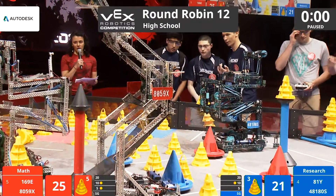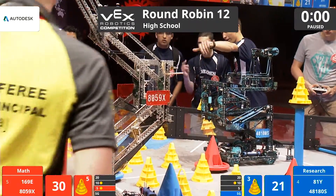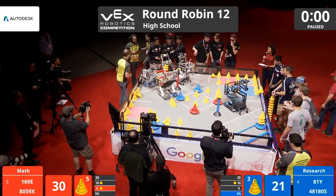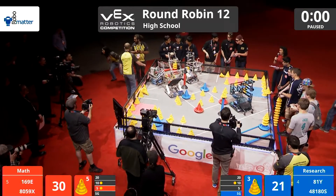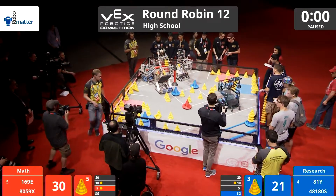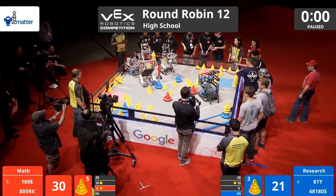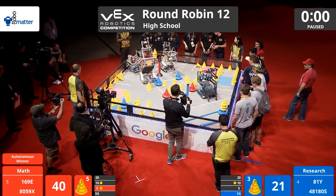The refs are counting up the scores. Both alliances out here have a 1-2 record — they're looking to make a split. Autonomous goes to red. Driver control starts in 3, 2, 1, go.